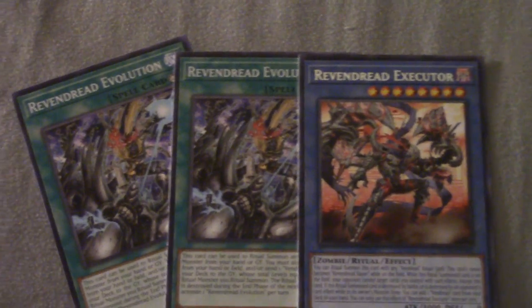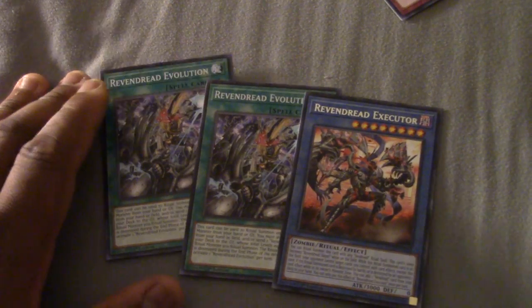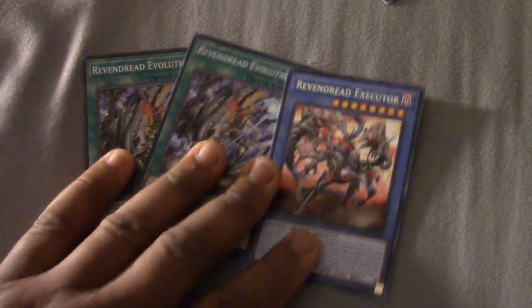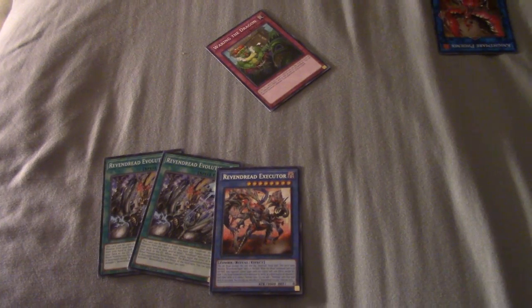These are the star of the show - we're not even going to care about the other secrets he pulled. We only pulled three Vendreds out of 15 packs, which makes absolutely no sense. But he did pull a Unicorn, and we pulled a great side deck card against True Dracos. Thank you guys for watching - hope you guys did enjoy it. Leave a like, comment, and also subscribe.